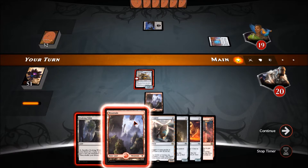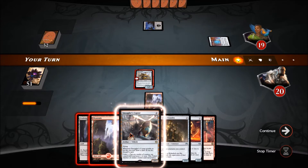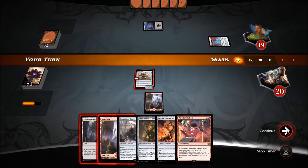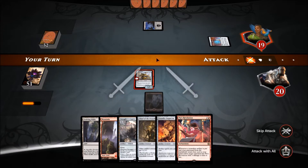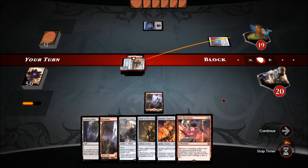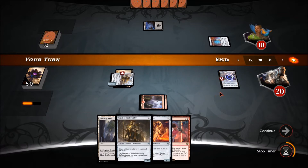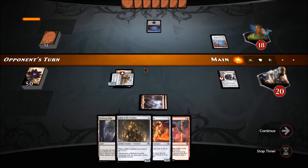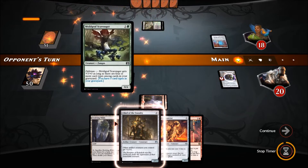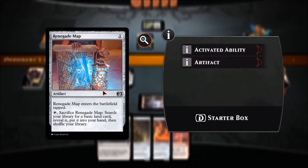Opponent plays a Renegade Map — Smuggler's Copter would be really nice to get out right now. I think I really want the Copter. Although I like what I've got going on too — but the Copter is just so good. Let's attack and hope to draw into a land. He's going for a delirium strategy — Renegade Map will help him with that.